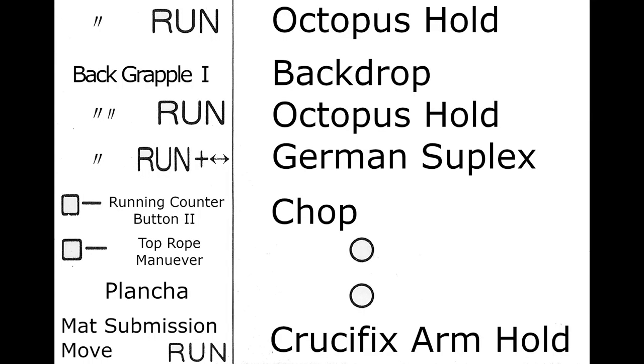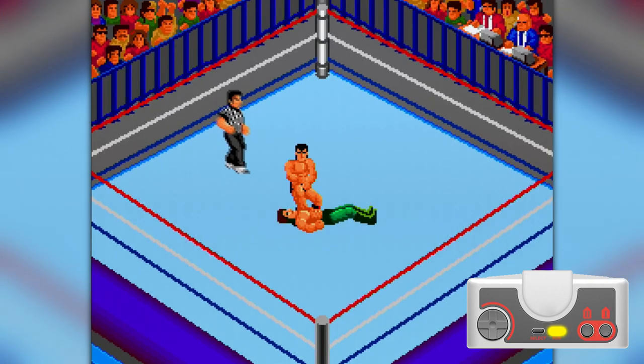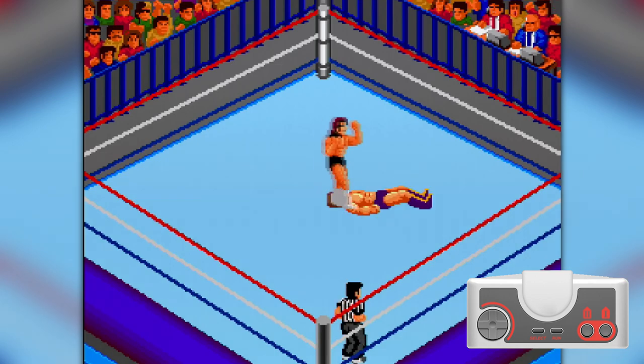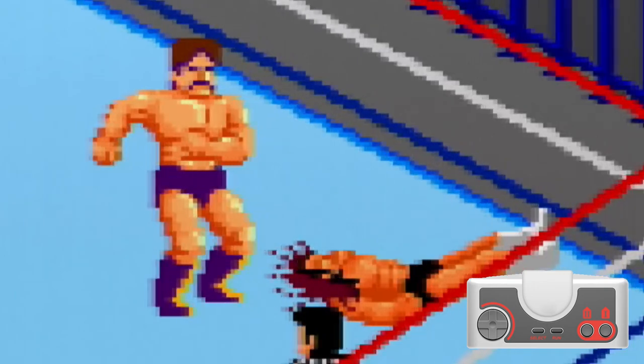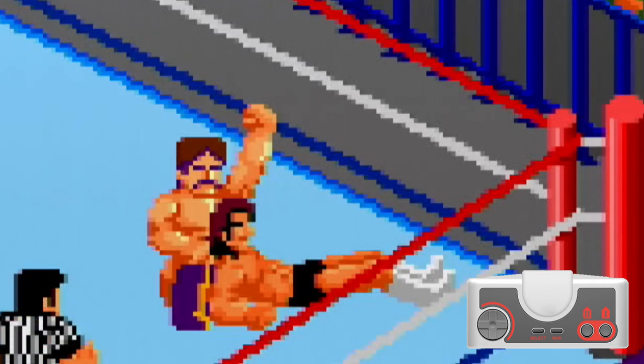The last move shown in the chart of the manual is submission moves. Regardless if it's a sleeper, an armbar, a figure 4, or a scorpion deathlock, all submission moves must be performed on a downed opponent with your wrestler approximately at the waist of your opponent.